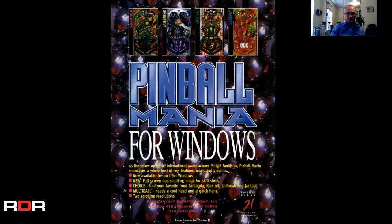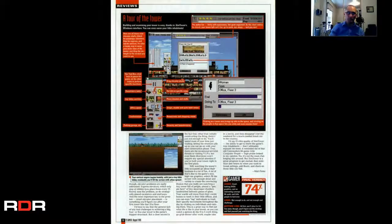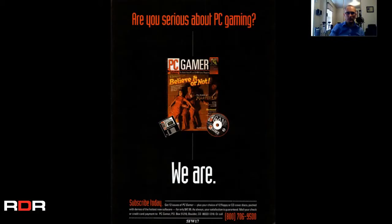Pinball Mania for Windows. Sim Tower — familiar, never played it, 74%. I think I would enjoy Sim Tower — I've got to find that. Subscription to PC Gamer was $47.95 for 12 issues. It's definitely much more expensive than most of the magazines we've seen, but you've got to remember they are giving you a CD every time, so hence the higher price tag.